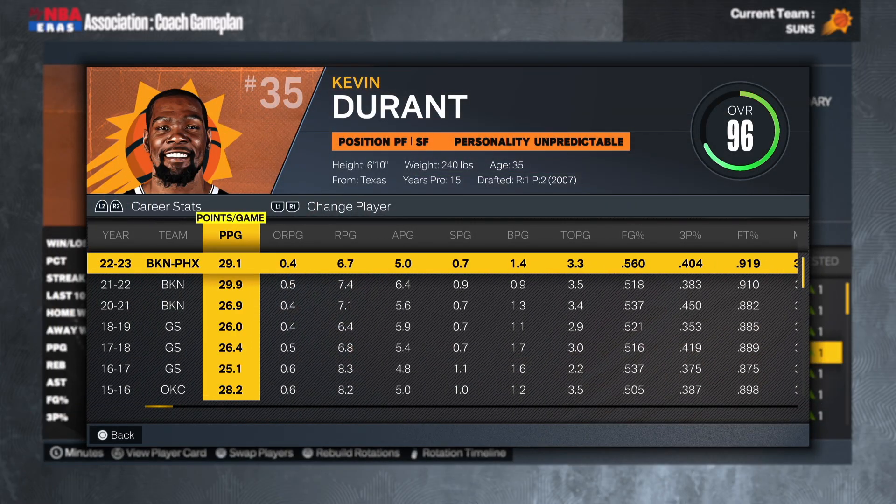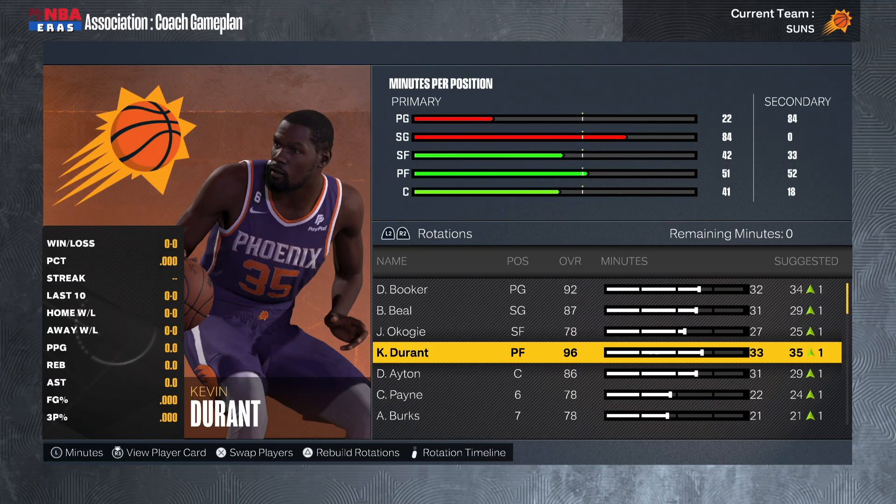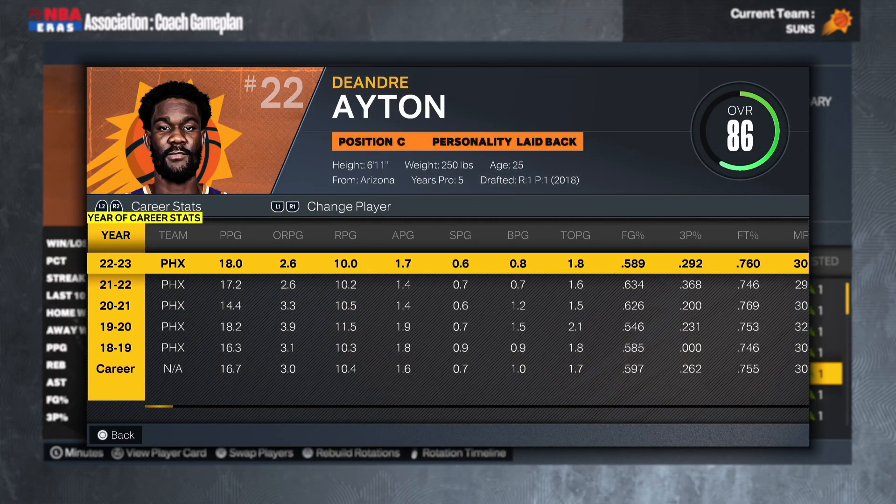At the three we have Josh Okogie, who's six-four and can defend — that's nice. But this is a really small trio with Booker and Beal. Outside of Okogie there's not a lot of defense in this starting lineup. Kevin Durant this season: 29 points, 7 rebounds, 5 assists, shooting 40% from deep, and his defense has gotten better. At the five, DeAndre Ayton is a big body but not the most versatile defender — he just protects the rim. Personally, I still think Phoenix should trade him — in a past rebuild I sent Ayton to the Pacers for Miles Turner and Buddy Hield.